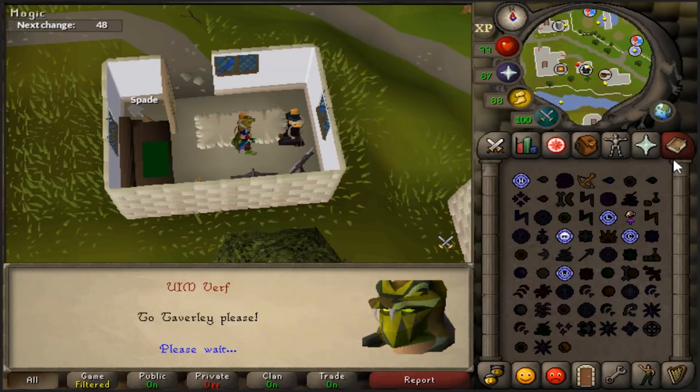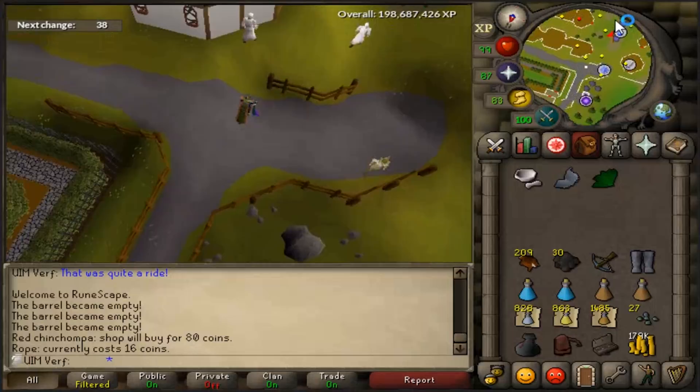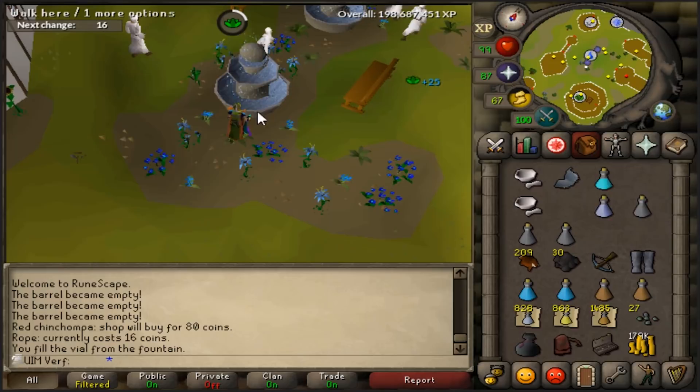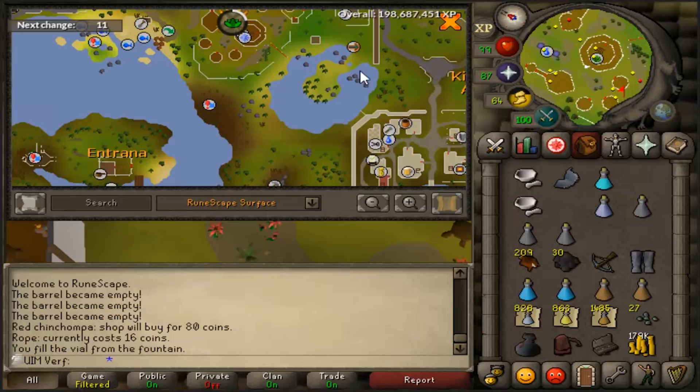The next house location is one I used mostly when I was at a lower level doing slayer and construction — it's super good for making potions quickly. When I was doing early slayer I used to bring super attack potions and regular attack potions, then walked up to the fountain, filled up the vials, put the herb in, and boom — you have your potions for slayer. It's also really close to the Taverley dungeon and the balloon method for construction.